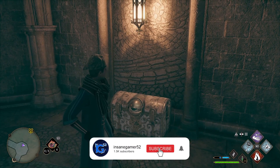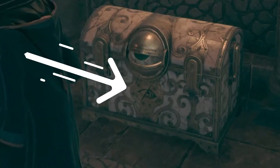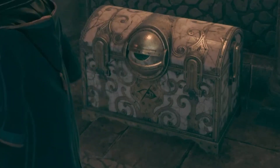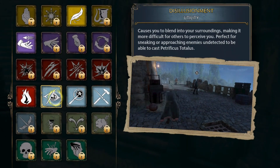Well, it turns out that the chest itself actually shows you what you need to do. If you look real closely, you'll notice that there's a symbol with a crossed out eyeball. Checking your spellbook, you can see that this refers to the Disillusionment spell.